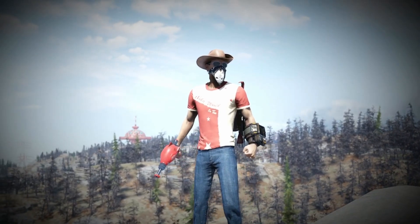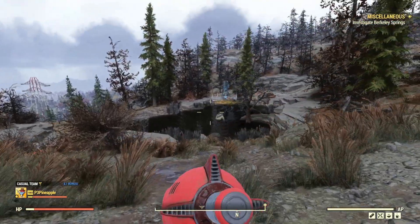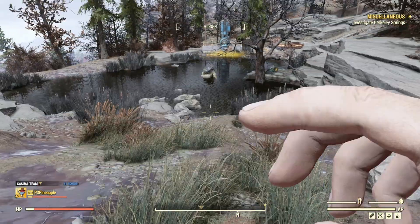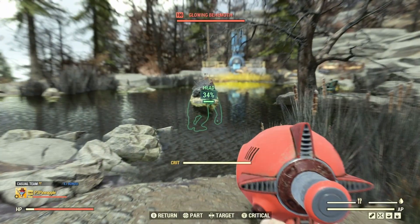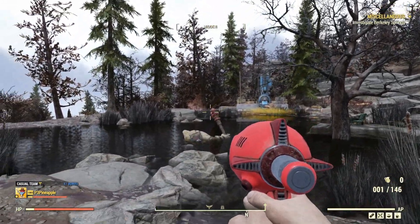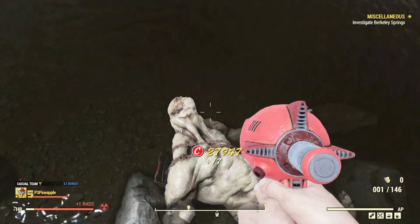Now that we've covered your special stats, perk cards, and mods for the gun, let's go and test this weapon out on some of the enemies Appalachia has to offer. Here we go for our first test subject today, which is going to be Swan the Behemoth. We're firstly going to take our Overdrive — so we've got an extra 30% to our criticals — and we are going to aim for the head. Boom! One shot and he is gone. Welcome to the world of the Thirst Zapper.